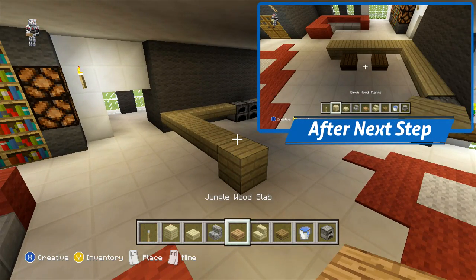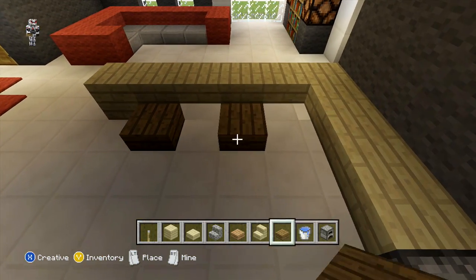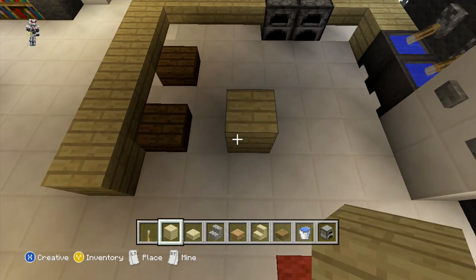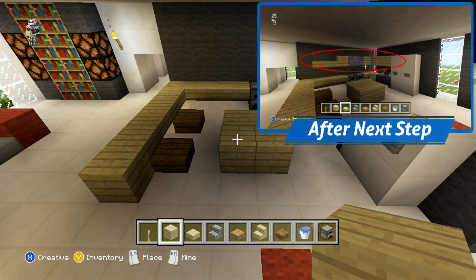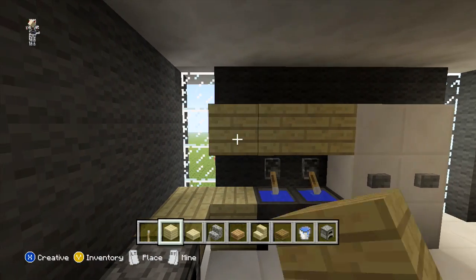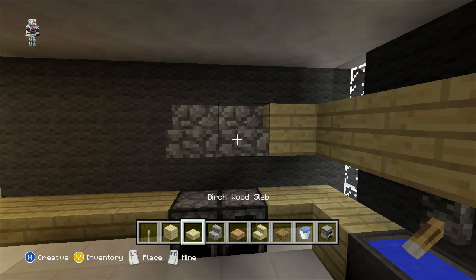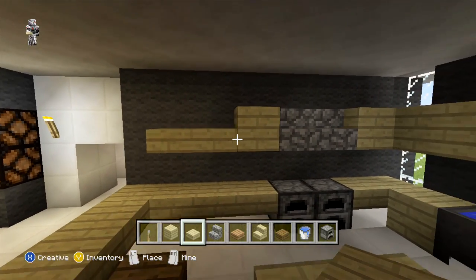Next, behind this we're just going to add two seats and all we're going to use for this is just our spruce wood slabs. Once you're done with this, one block away from the first spruce wood slab we added we're just going to add two by two with our birch wood planks. Then we're just going to come on the top left hand block next to our fridge where we are just going to use our birch wood planks and extend them all the way so it finishes on the block next to where our furnaces are. On the two blocks above our furnaces we're just going to use our cobblestone stair and then on the block next to that one more birch wood plank. To finish off placing this top section we're just going to finish off by adding two more birch wood slabs.